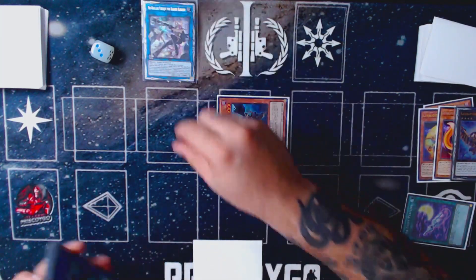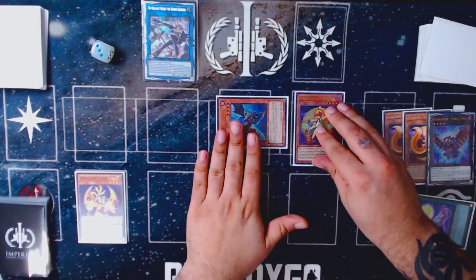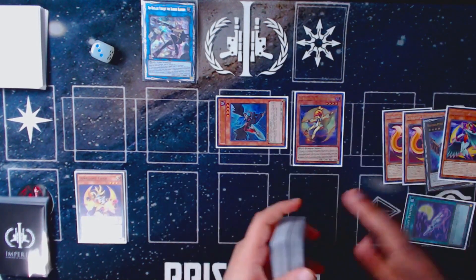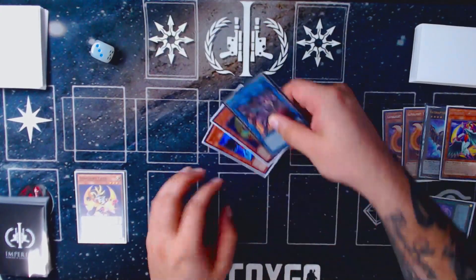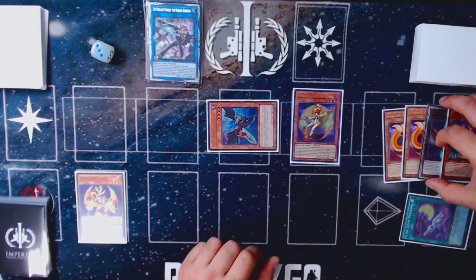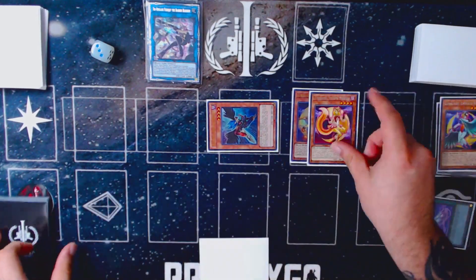Now we can go ahead and link these two off. We summon our Fairy G here. We set the scale again and use the Tiger to summon back Kaleido Chick. Kaleido Chick again sends our third target, the Emerald Bird. Now we don't need Kaleido Chick anymore, so we can go ahead and bounce it to the hand using Yellow Marten's graveyard effect, then overlay those two.